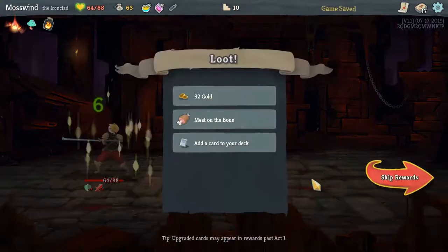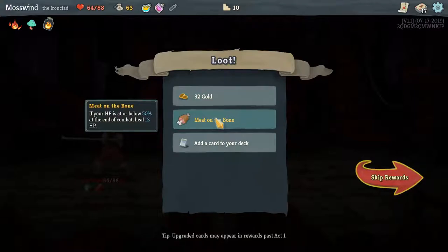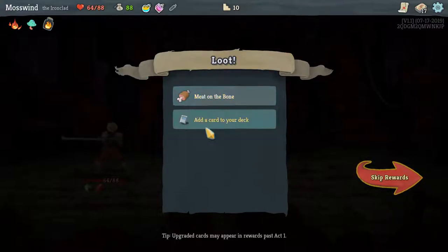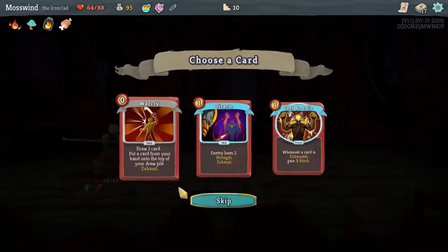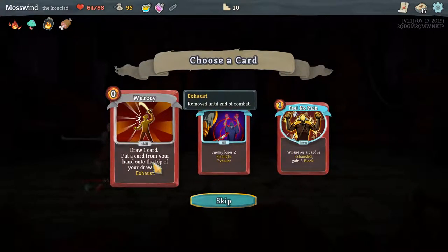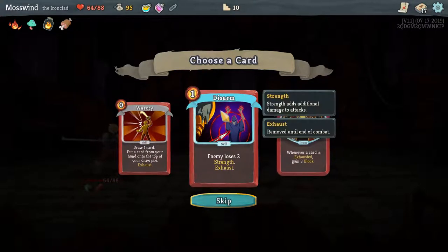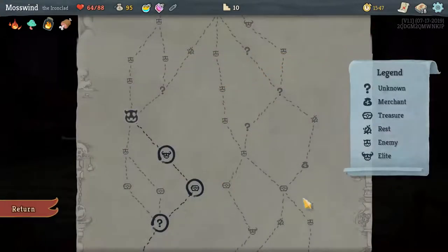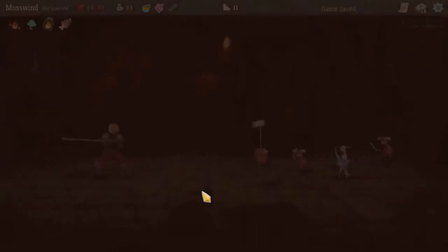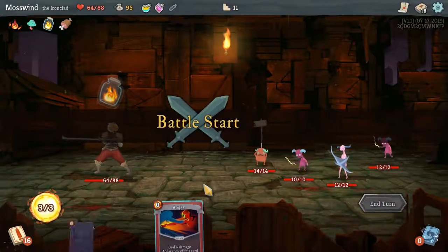This relic — if your HP is at or below 50% at the end of combat, you heal 12 HP. That's actually really good. I'm gonna do Disarm. I don't like War Cry. War Cry has its uses, I just don't like it.